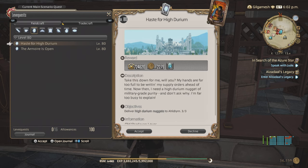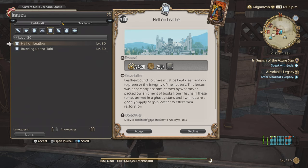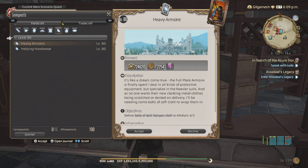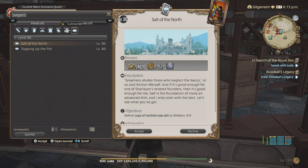Armorer - Haste for Hydurium, making Durium Nuggets. Goldsmith - Awarding Academic Excellence, making 3 Amentrines. Leatherworker - Hell on Leather, making the Gaja Leather. Weaver - Heavy Armour, making the Dark Hempen Cloth. Alchemist - Wishful Inking, making the Hydurium Ink. And Culinarian is Salt of the North, making Northern Sea Salt.